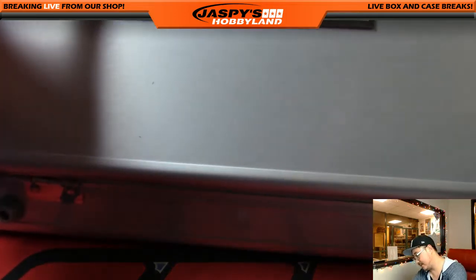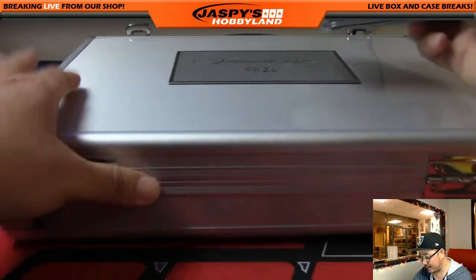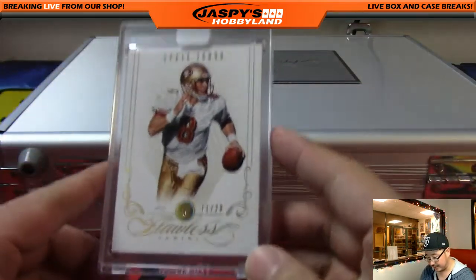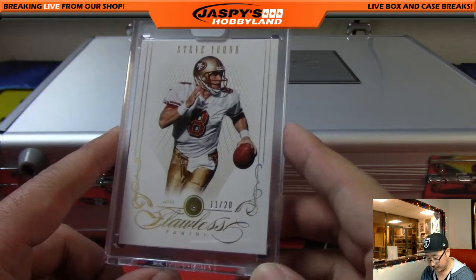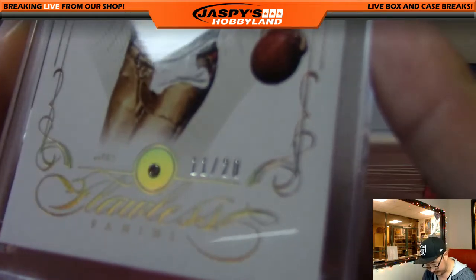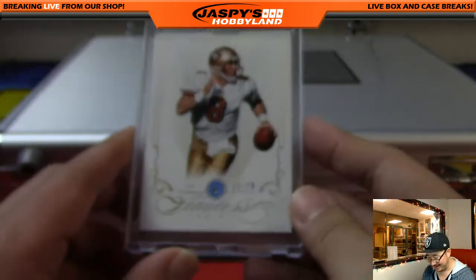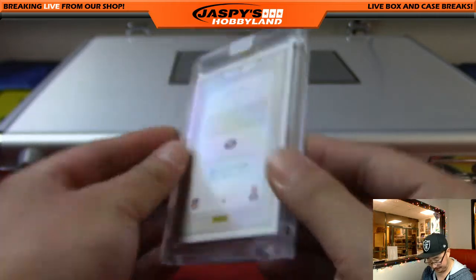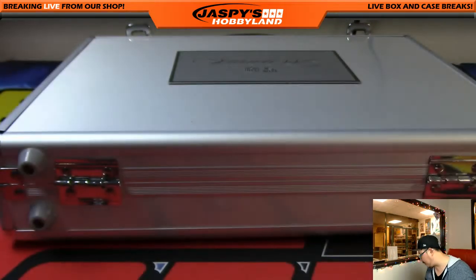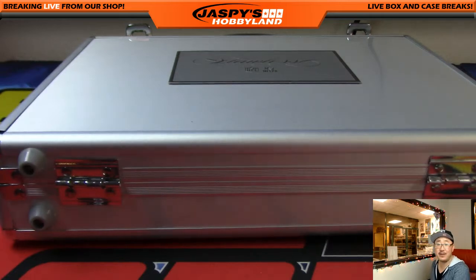And on the other side, we've got what looks like a diamond — Steve Young, eleven out of twenty, diamond. Steve Young is the last one out of here, and that goes out to Jeff Hensley with that Steve Young. Very nice.